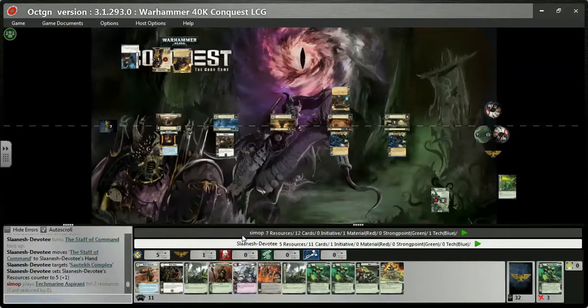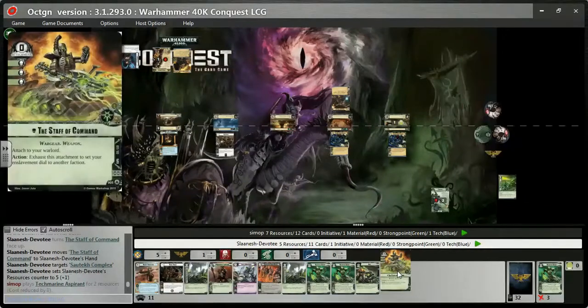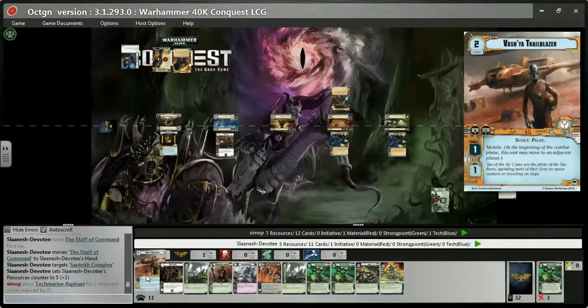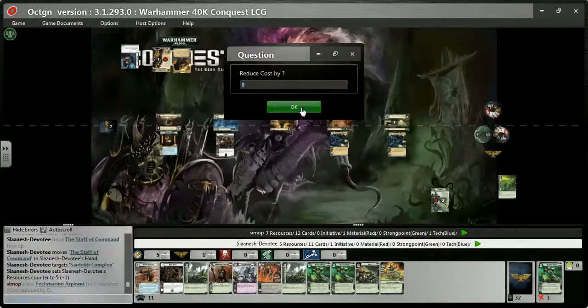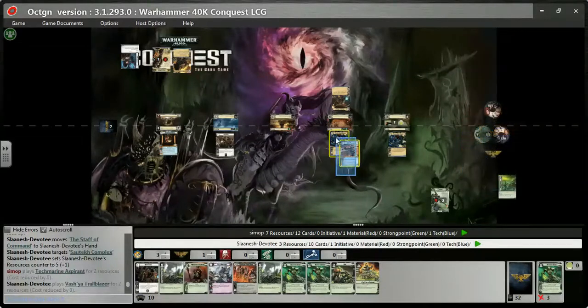He throws out a Techmarine Aspirant for two resources — a Space Marine Black Templar unit with one attack, three hit points, one command. Every Elite unit at that planet gains the text 'pay a resource to ready this unit, limit once.' So it's a very handy Black Templar unit. I use the Vashyar to keep my command on Iridial over the top of the Techmarine. The Vashyar can move to Planet 1 or Planet 3 to avoid being killed off and keep my non-Necron factions up.